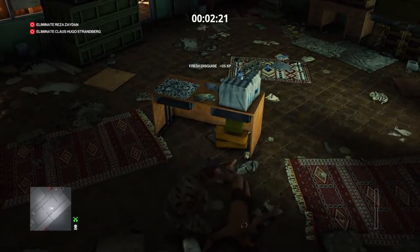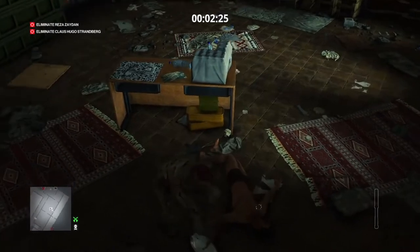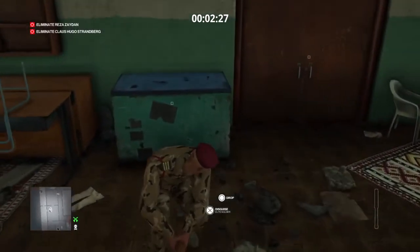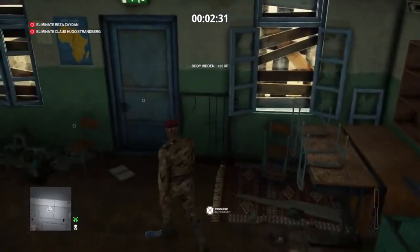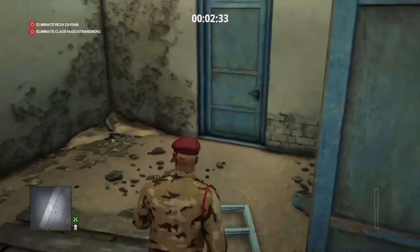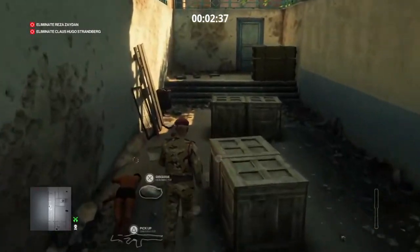Change into the officer uniform. We're going to drag him into — it's not really a crate, it's like a rusty old freezer. Now we're going to head out and begin down the rabbit hole.